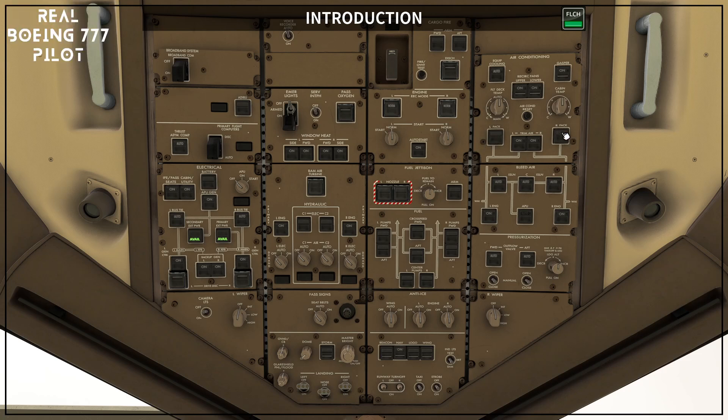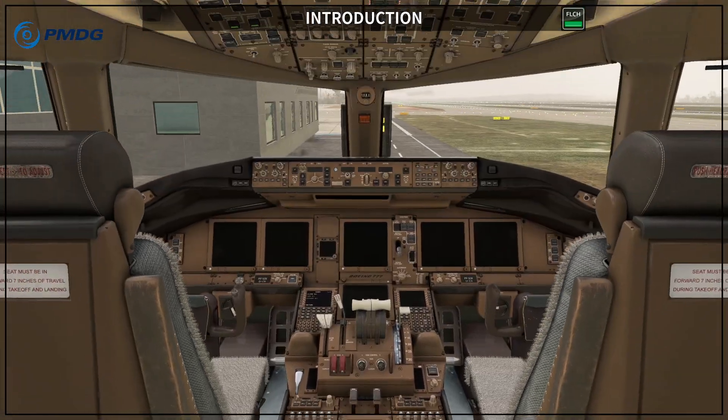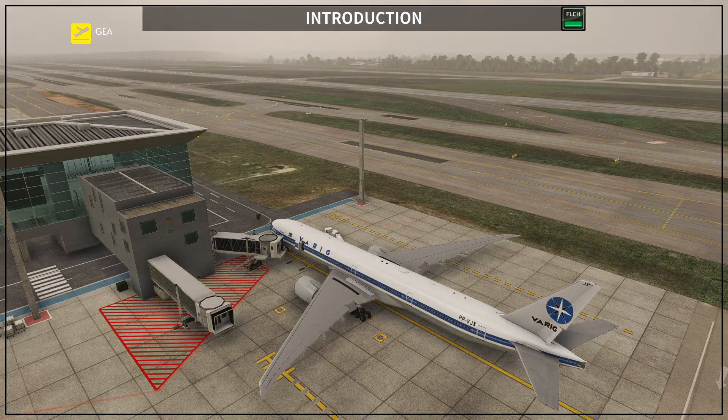Now move to the aft aisle stand and set the transponder mode selector to Standby. At this point we are ready to start. Don't miss the next videos. Thank you.